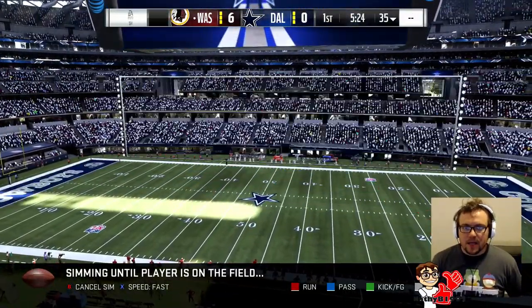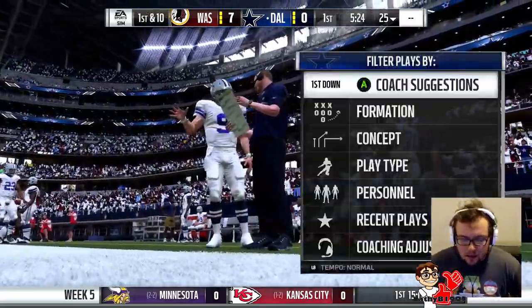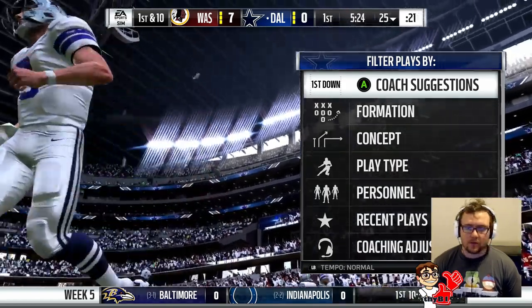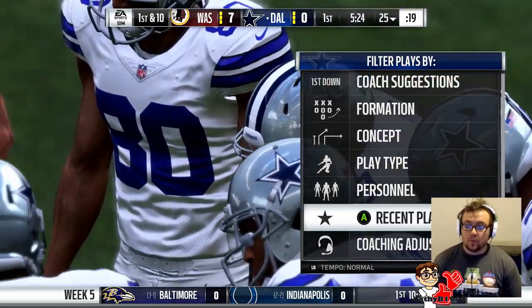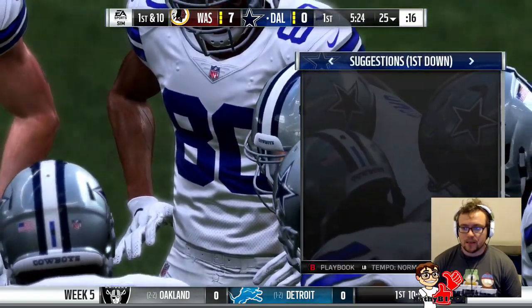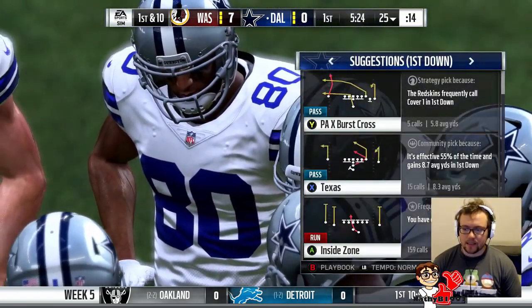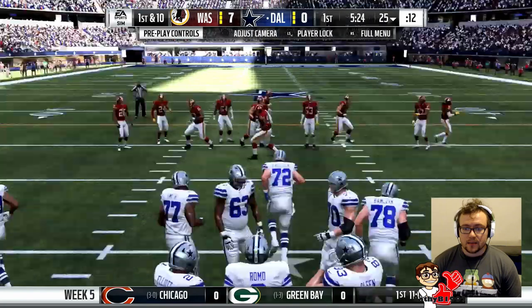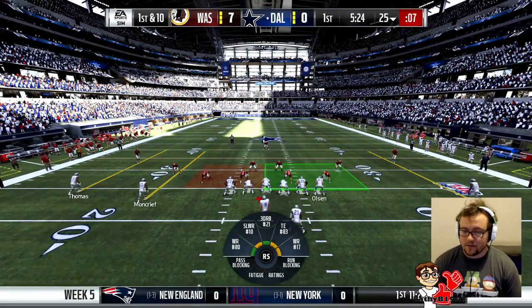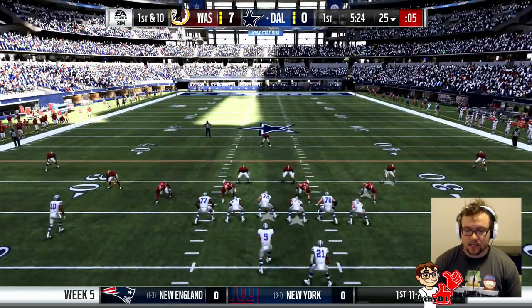After the last game we obviously were pretty good and won that one 44 to 14. Washington scored on their first drive this time round, so it's time to go back and get the points back. As always, first play — hand off to Zeke.